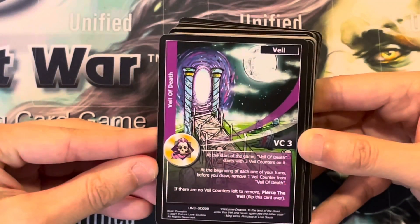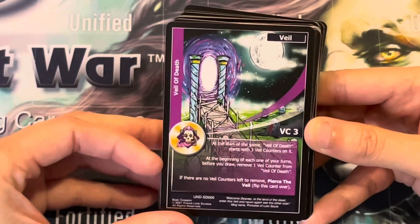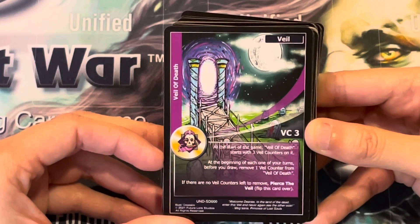The Veil is Veil of Death. At the start of the game, Veil of Death starts with 3 Veil counters on it. At the beginning of each one of your turns, before you draw, remove 1 Veil counter from Veil of Death. If there are no Veil counters left to remove, appear to the Veil.